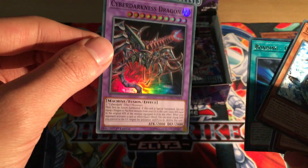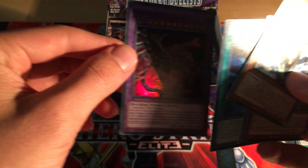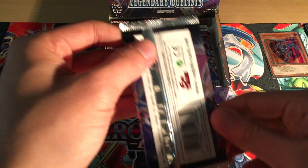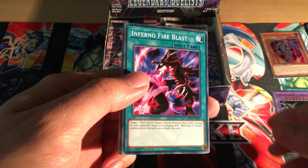Cyber Dark Horn, The Golden Apples, a Never-Do-It type card, Bonding D2O, and Cyber Darkness Dragon - that looks really nice! It's kind of a mixture of all the Cyber Dark creatures. I think it was used by Zane from the GX series - I think that was the character that used it.